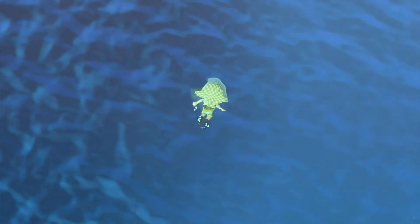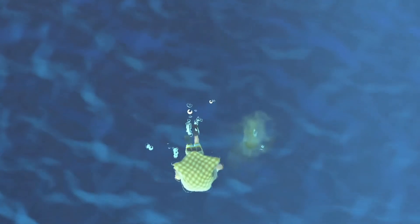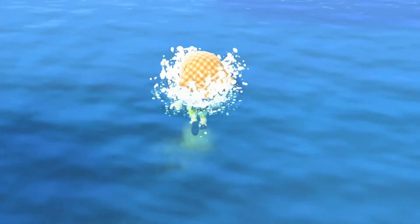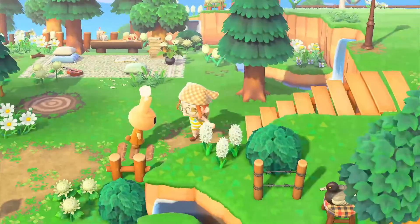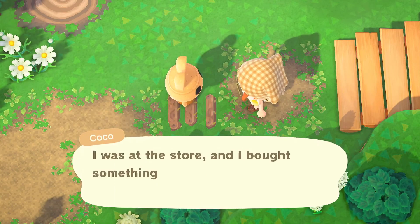I'm just gonna take this third one because third one's the charm. Third one is not the charm because I simply cannot dive in this game. I'm just gonna run back to Gulliver and deliver it to him. Coco, what are you thinking about? You're not allowed to move!